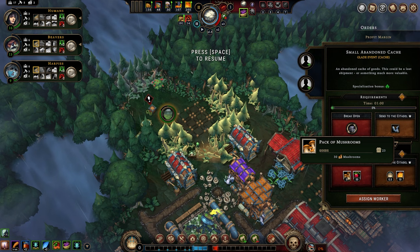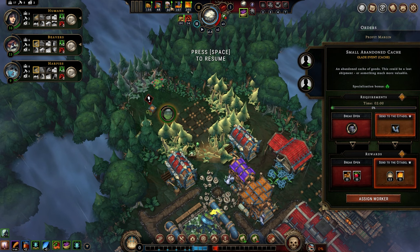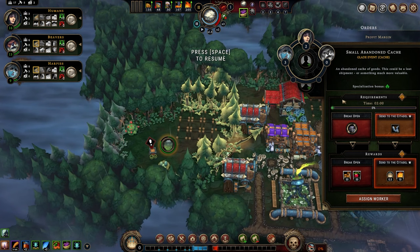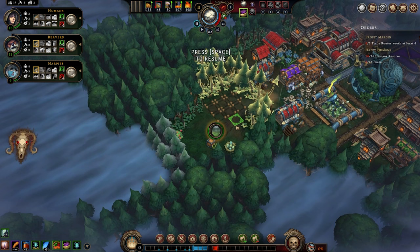We could spend some resources, break it open and get the goodies inside, or we can send it to the citadel. If we had tools, we would get Amber and half a reputation point. We are in a pretty good spot food-wise. I don't have tools, so we can't do anything with this just yet, but this is your small glade — we're going to let them clear this out.